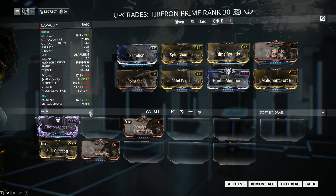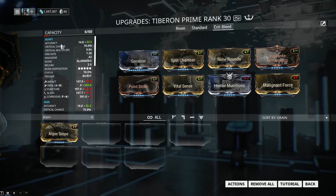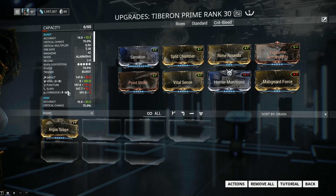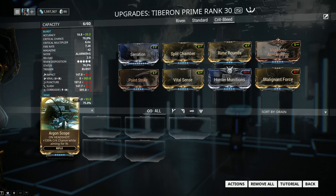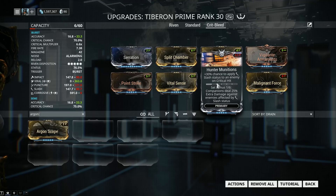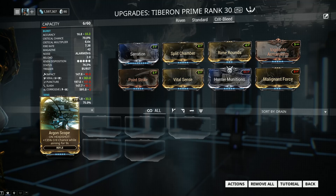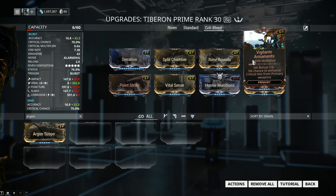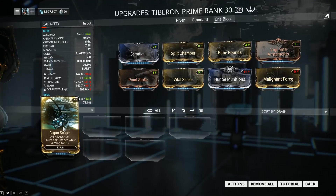You do have a couple of additional options. Argon Scope: if I equip Argon Scope in Burst and Semi mode, I'm going to have plus 100% crit chance, meaning that with every bullet that lands I'm going to have a chance to apply the slash status from Hunter Munitions. I don't really like to recommend expensive mods for my build — this one off the trade chat you can get for at the very minimum 200 plat, if not more. It does prove just a little bit more efficient, but not by a huge margin. So if you don't have it, you don't need to go out of your way to get it.